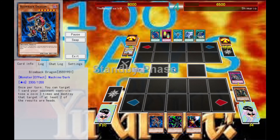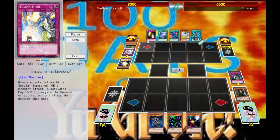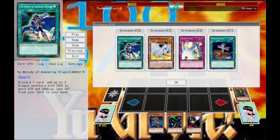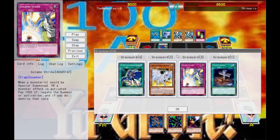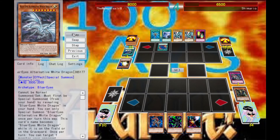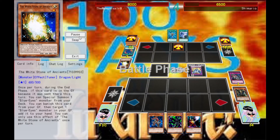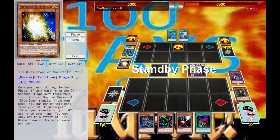Now we're in a bit of a dead even situation, but of course he's got the Whitestone — he's going to get that back and add himself a couple of Blue Eyes. He discarded his Dragon Spirit of White and he's going to go ahead and polymerize up into Twin Burst Dragon. He's going to attack me with a direct attack there, and this is where I'm going to show you my luck.